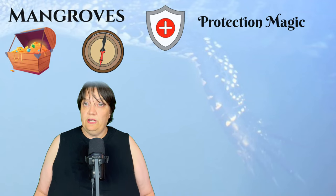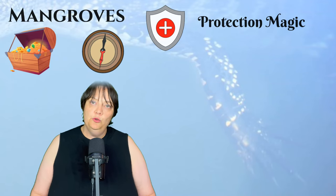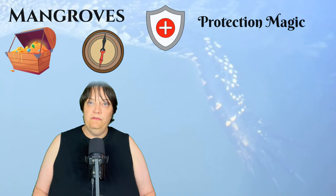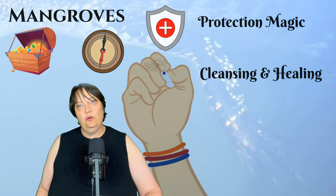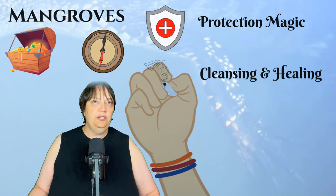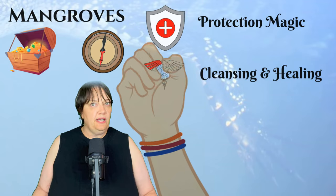But protection is not the only thing they do. As we saw, they also filter salt out of water, making water usable by man and beast. So you could also give mangroves cleansing magic — maybe include component magic that uses mangrove bark to make a cleansing paste that will cure poisons or remove disease.